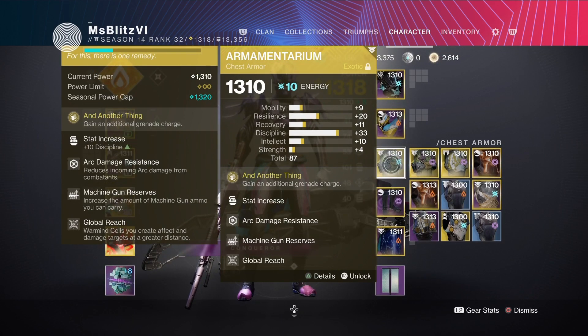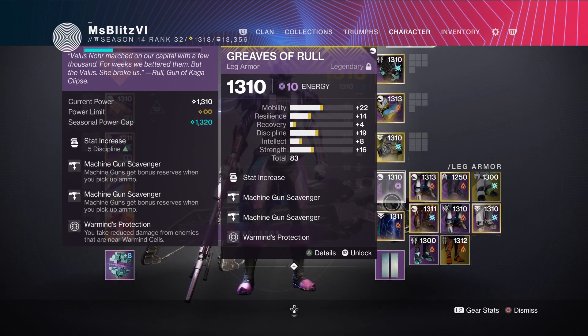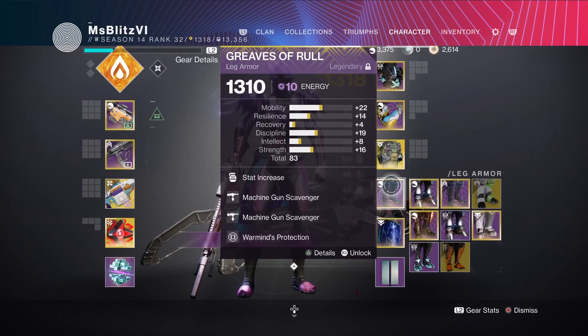Next I'll be using Oblо with machine gun fire recovery, machine gun loader, and Burning Cells. For my exotic I'll be using Ornamentarium with discipline mod plus 10, arc damage resistance, machine gun reserves, and Global Reach. Next I'll be using double machine gun scavenger with plus 5 discipline and Warmind's Protection. Last I'll be using double bomber with Wrath of Rasputin and plus 10 discipline mod.